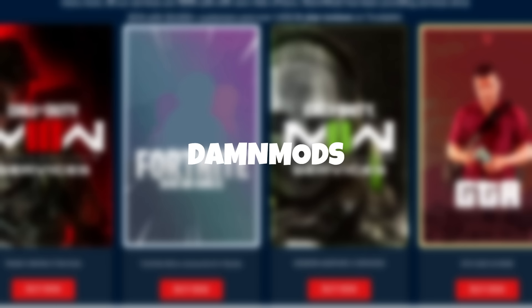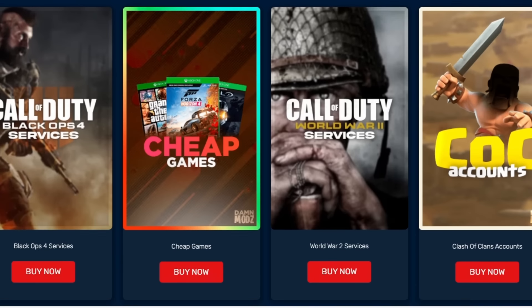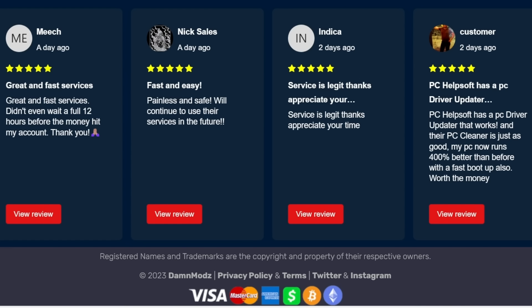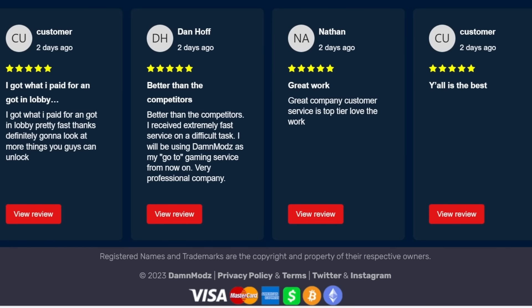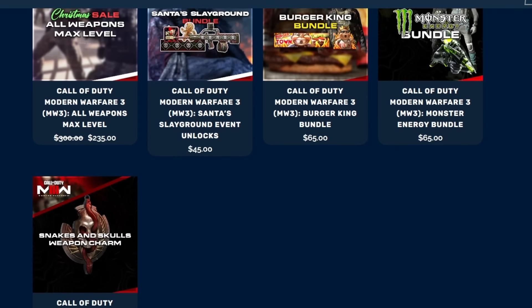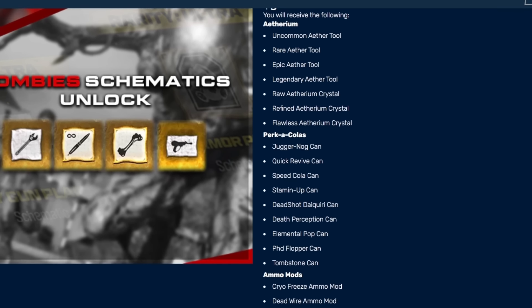Thanks to Dam Mods for sponsoring this video. They are an awesome Call of Duty service company. Basically they go in, they unlock stuff for you, they give you the Borealis and Interstellar camo. You can play on lobbies to complete hard challenges that maybe you just can't complete. They're trusted by thousands of customers and have very good reviews on Trustpilot. Make sure you guys go check them out — link is in the description.